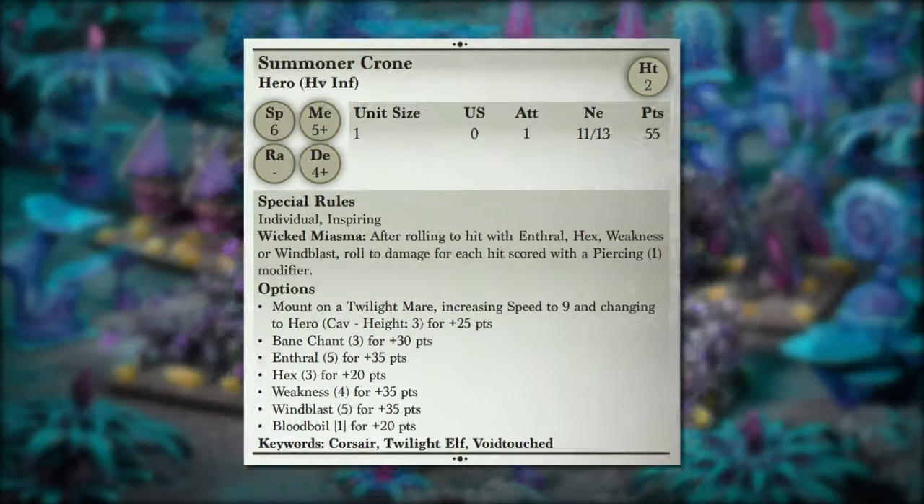The Summoner Crone is the spellcaster extraordinaire for the Twilight Kin. Critically, it doesn't come with spells built into the profile — at 55 points there are no default spells. This is a change coming to all factions with Clash of Kings, but the Twilight Kin get first crack at it, letting you build the spellcaster exactly as you need. The special rule Wicked Miasma means when you roll to hit with Enthrall, Hex Weakness, or Wind Blast, you also roll to damage for each hit with a Piercing 1 modifier.